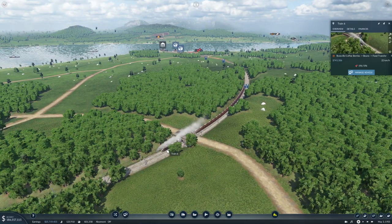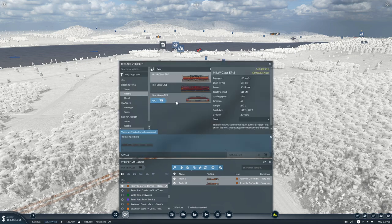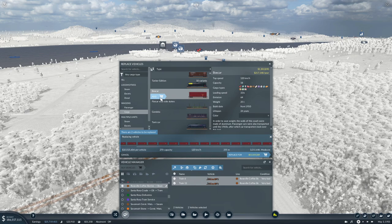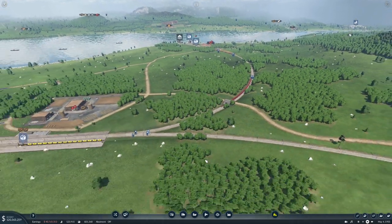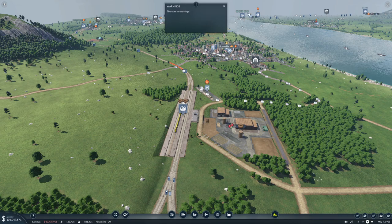Then we can manage these vehicles and replace them. 3151, 516, 291 - we're definitely going with the mill here, and cargo boxcar 120 kilometers an hour - let's get up to 288 on that - and replace. We don't have any warnings.